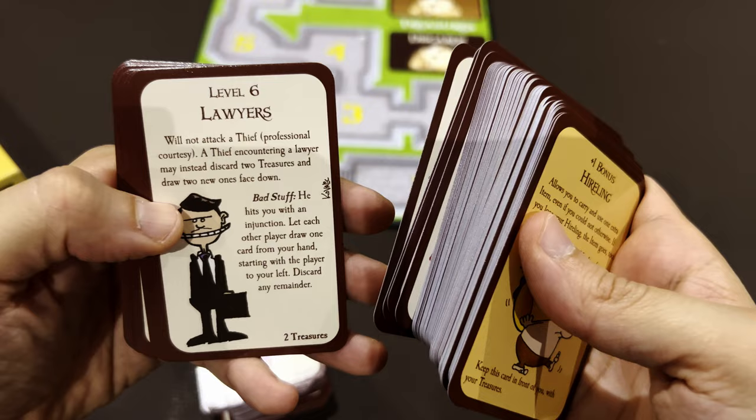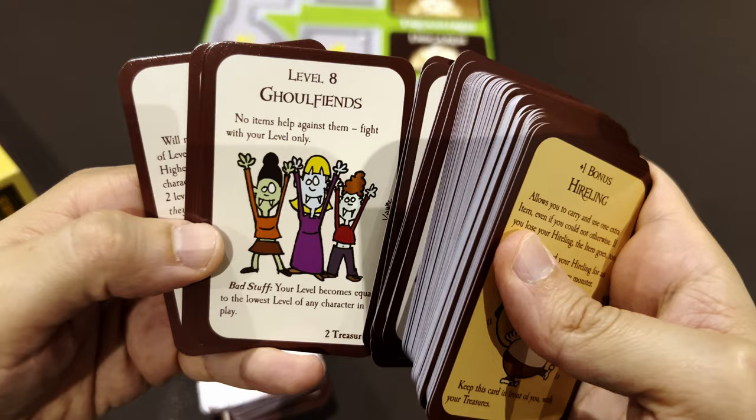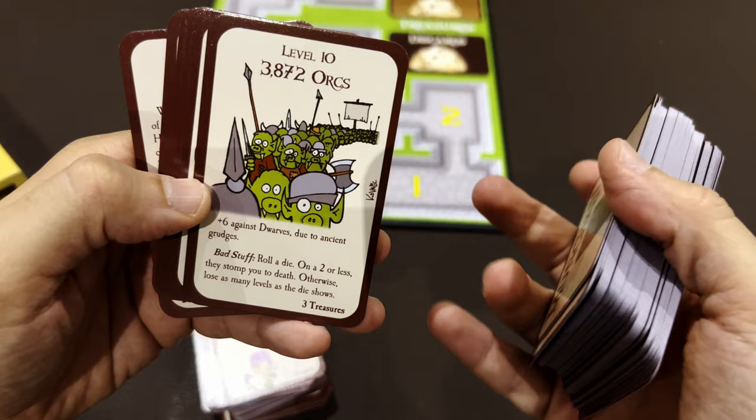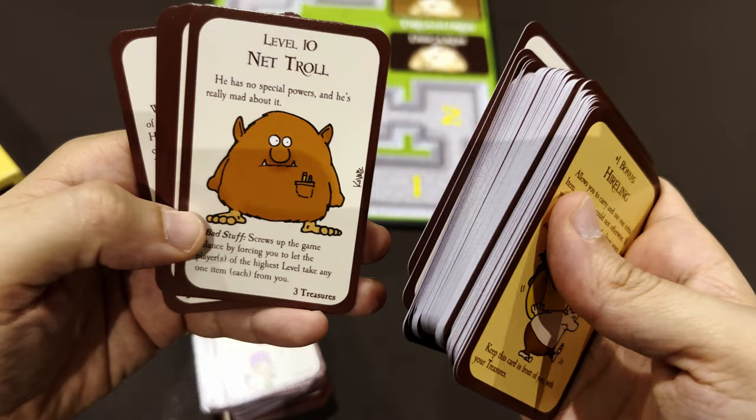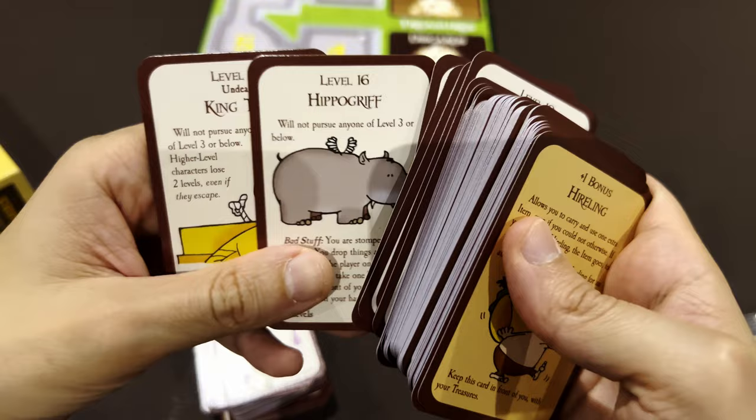Continuing monsters: Gold Fiends - maybe a play on Girlfriends - So Many Orcs, Flowers, the Floating Nose, the Natural, Stone Golem, Unspeakable Awful Indescribable Horror, the Hippogriff, and King Tut. And that completes the full walkthrough of all 168 cards in the Munchkin base game.